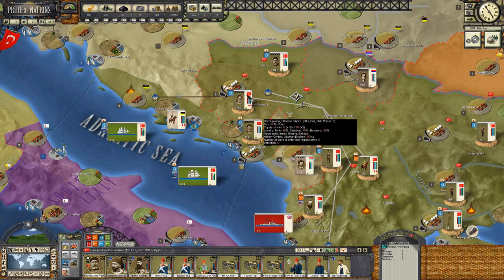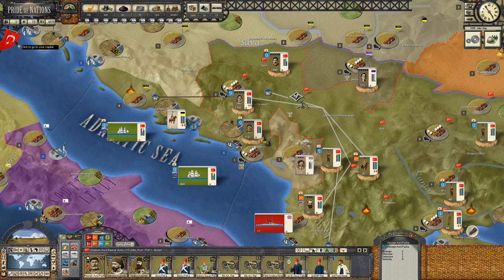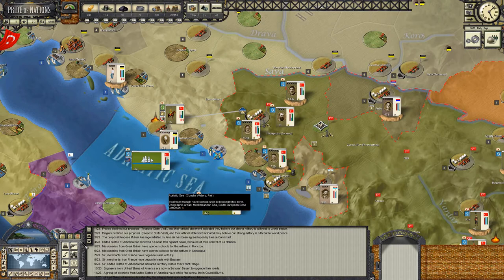We don't want to keep it attached to a mobile field army because siege weapons are quite heavy and cumbersome - they slow down the mobility of our forces. But if we haven't made any headway, adding some siege artillery to Hussein Avni's force would be good - he's got the command points availability for it. We'll put on pause, pass turn and see you on the other side in early September.